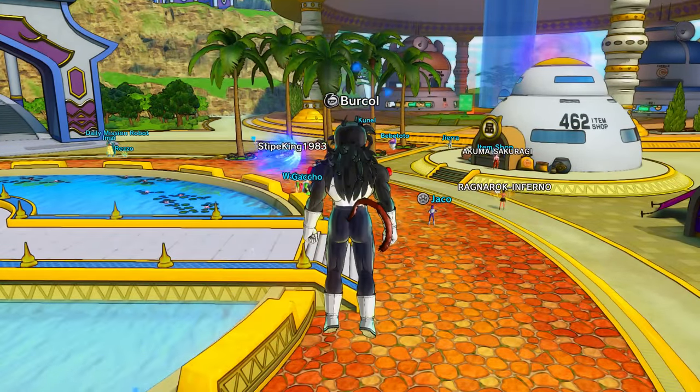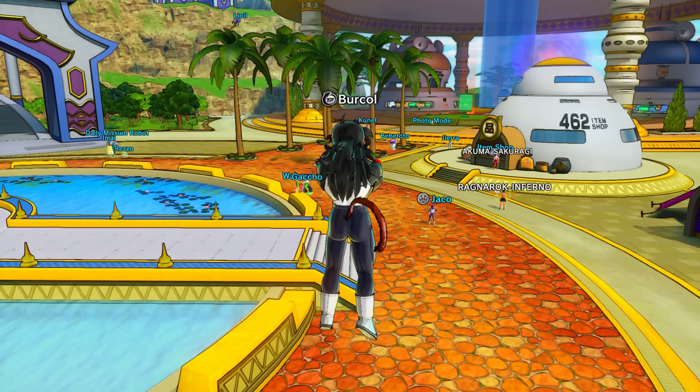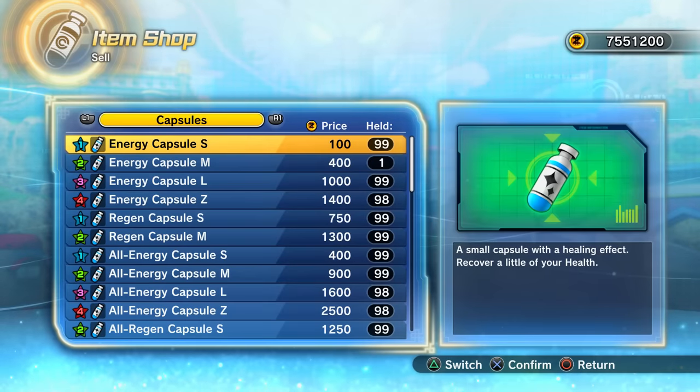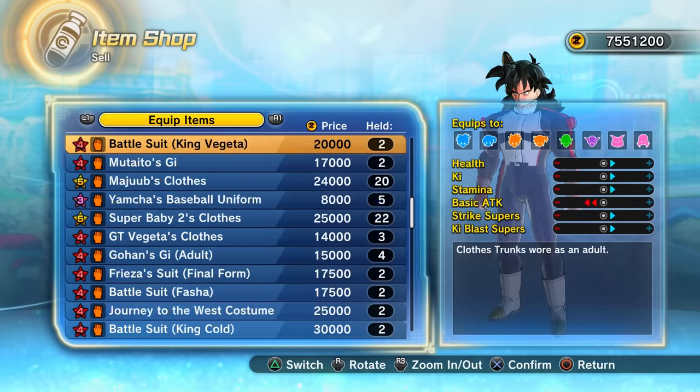I'll briefly go over how to get all the things I've got — like the super mixed capsule, the clothing, and all that good stuff. But beforehand, we need to sell some of our older QQ Bangs to make a bit of room. It's in Japanese by the way, I forgot.